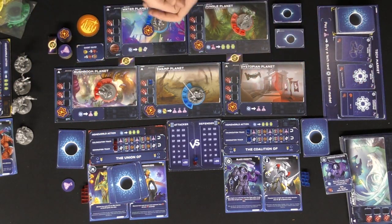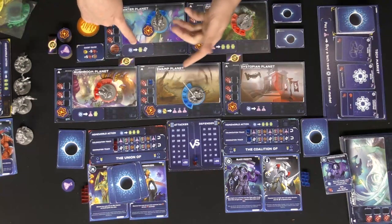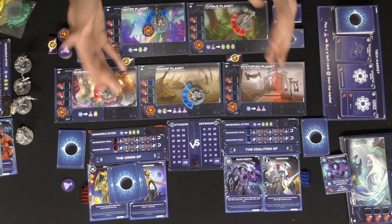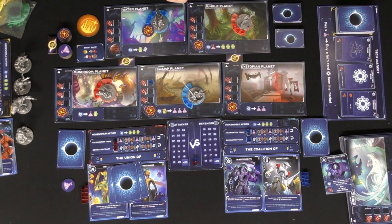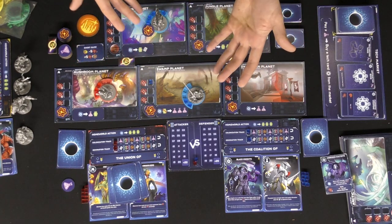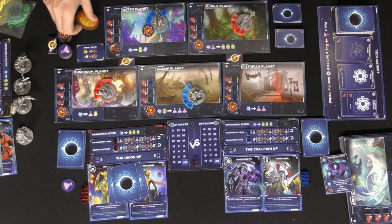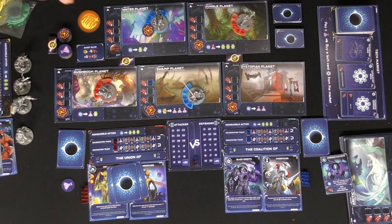The only ways to draw cards are losing combat, winning combat via certain battle effects, or taking a draw-card action on a player board or homeworld. Cards are very beneficial — they help you win battles, and you want as many as possible. The overall goal: use your actions with each fleet to gather XP, complete the final fusion, and be the first to do so.